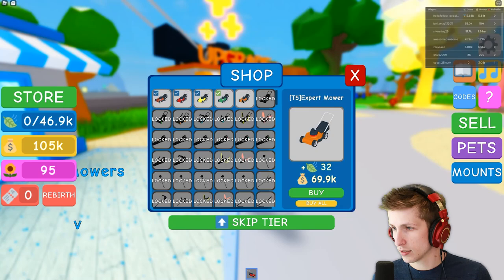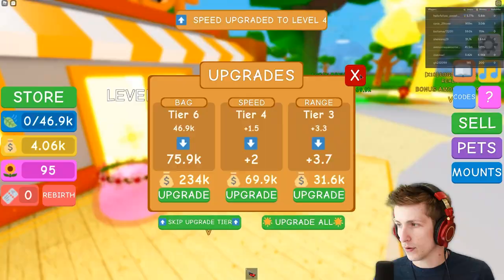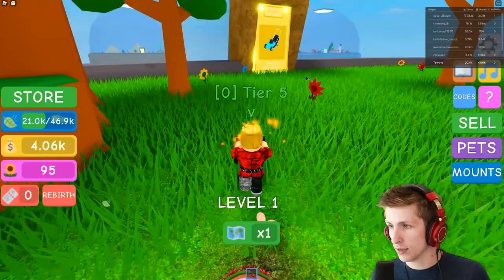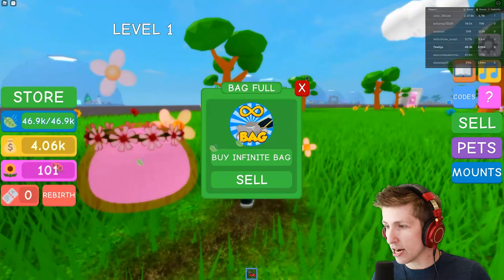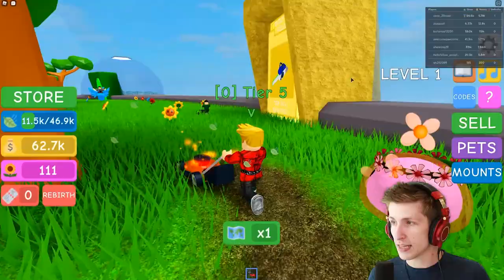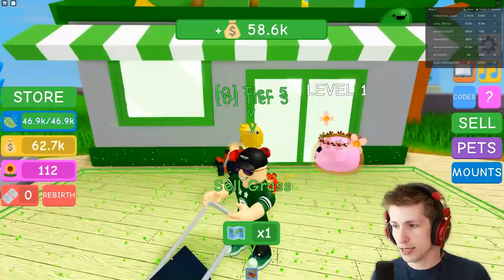The expert mower is not that much more expensive — there we go. We have a new expert mower and it's only 31,000. Let's get the speed upgrade — now we're crazy fast! Look how fast we are. I wonder if there are any other cool locations we could go. Tier six plus required — so when we get to the next tier, we can go to pyramid pastures. How much does tier six cost? The elite mower — 137,000. That's not too much. We can get 137,000 to get to the next spot, then we can go to the new area which seems really cool.